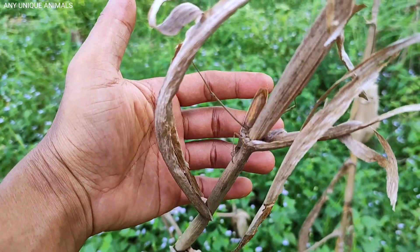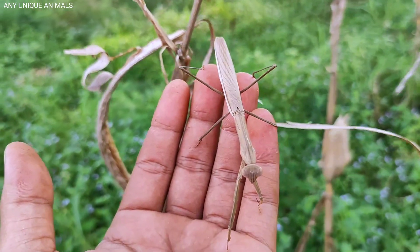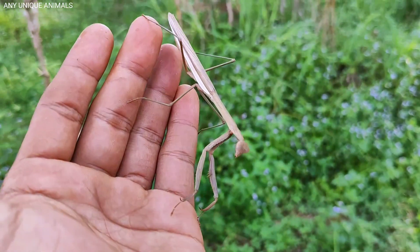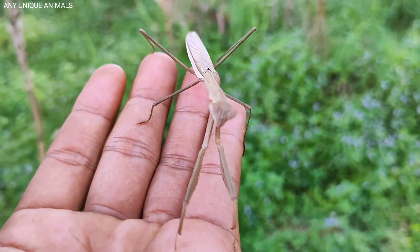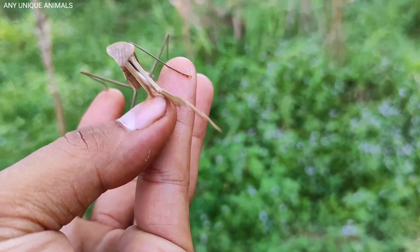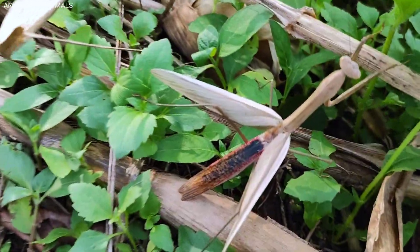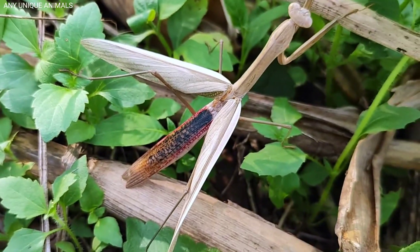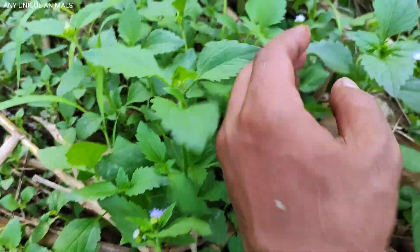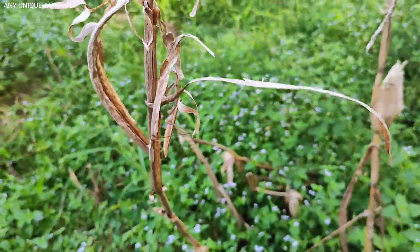Wow, look at this, bro! Oh my god — this is the big one! A very big mantis! This is a brown praying mantis — so handsome! Wow, what beautiful wings! The color is red and black. I will put it back where it belongs.